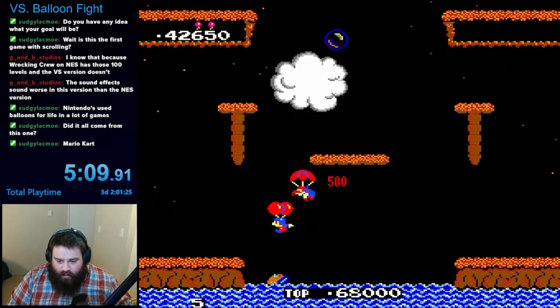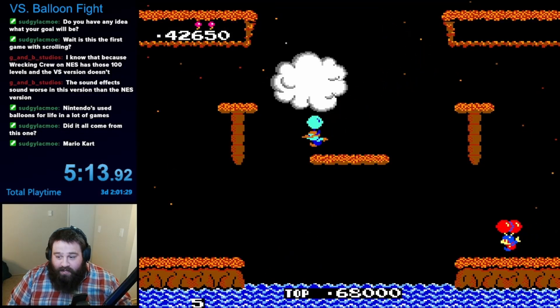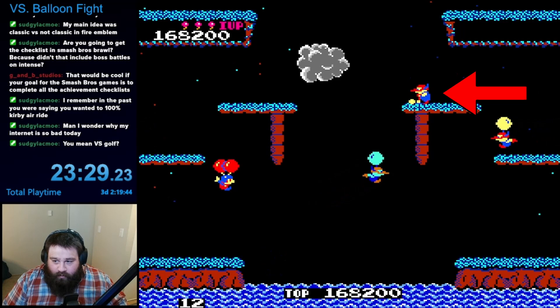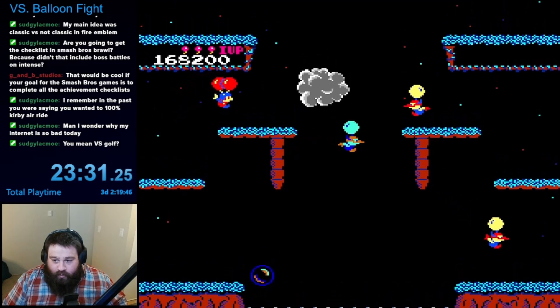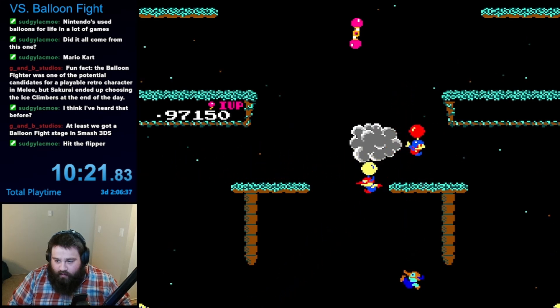If you don't hit them while they are parachuting, one of two things can happen. If they land in the water, they will still end up defeated. However, if they make it to land, they will fill up another balloon and start flying again. It takes a few seconds for them to fill up the new balloon, and you can safely take them out during this time too.